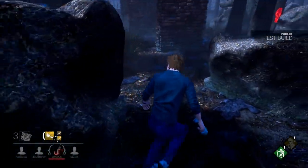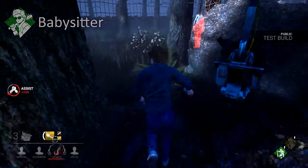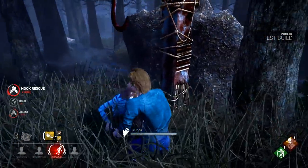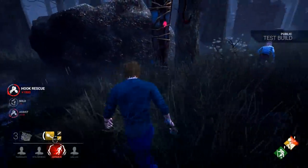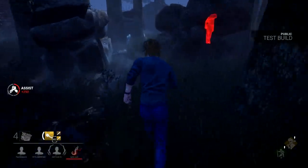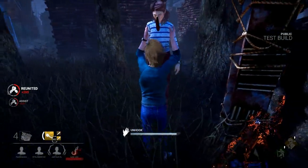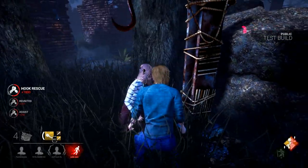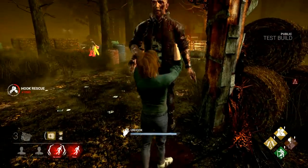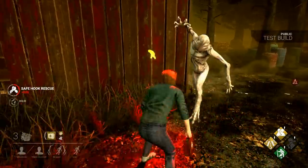Let's begin with Steve's perks, starting with Babysitter. This perk removes the scratch marks and blood trails of survivors you unhook for 8 seconds, and reveals you and the killer to each other for 4 seconds. In the many games I tried to use this perk, it never really felt like it was making an impact. In most cases, the killer would be in a chase with another survivor or across the map during the unhook, making the perk unnecessary.